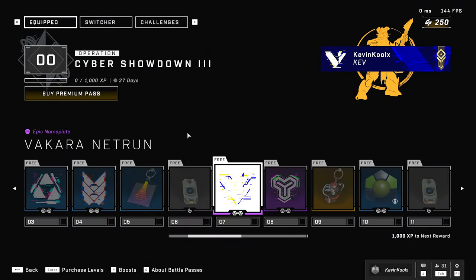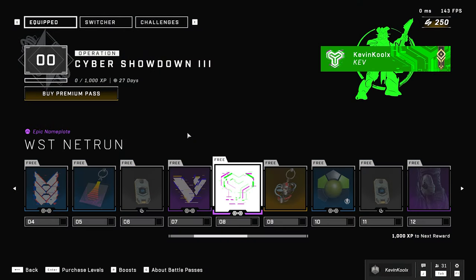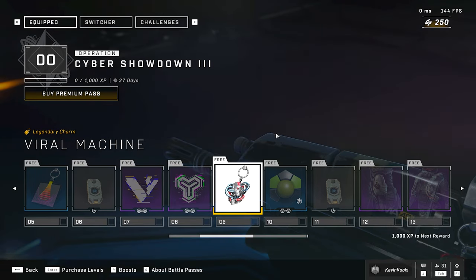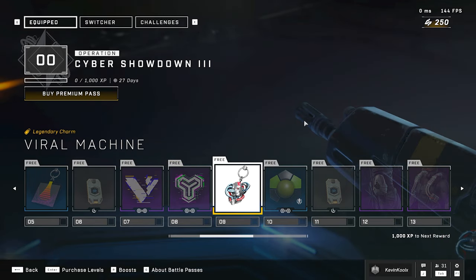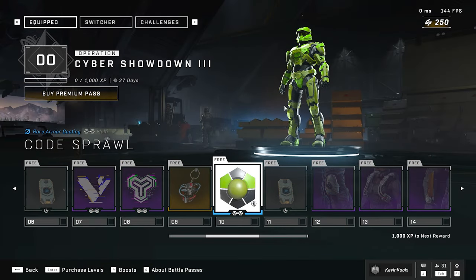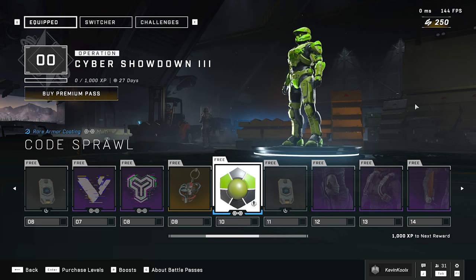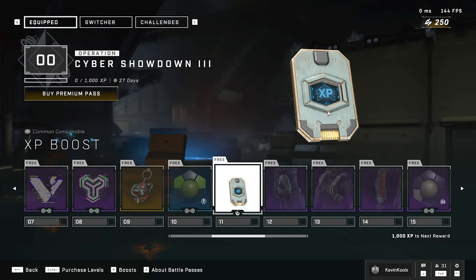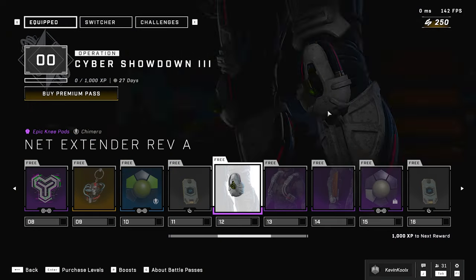At level 6 you get another XP boost. Level 7, another emblem. Level 8, another emblem. You do get another weapon charm at level 9 — it's like a little jibbly thing, just that. Now, this is all free to keep in mind as well, so you get this nice highlighter green, radioactive green-looking kind of coating, which should be kind of fun. Another XP boost, and then at level 12 we're getting into the armor set.